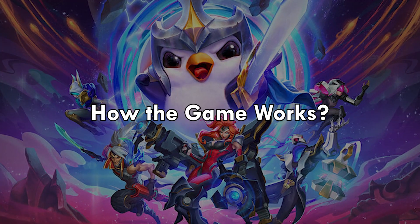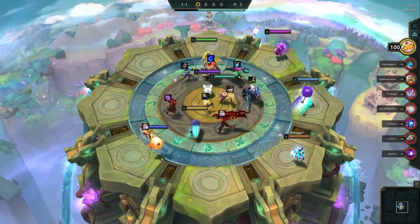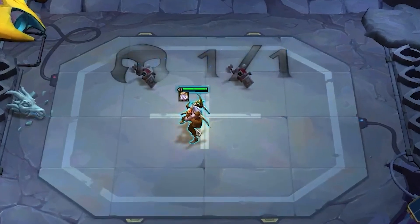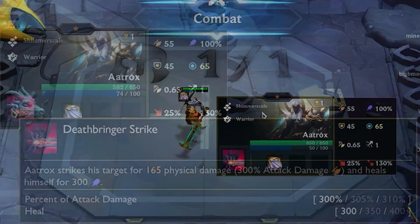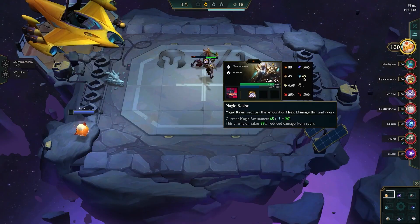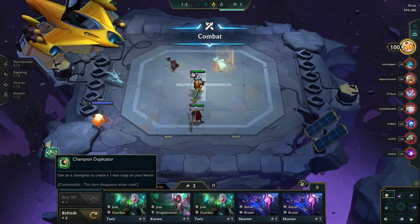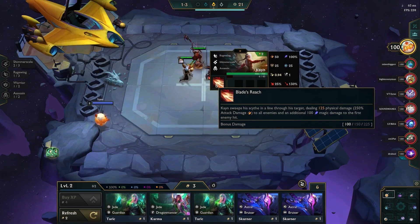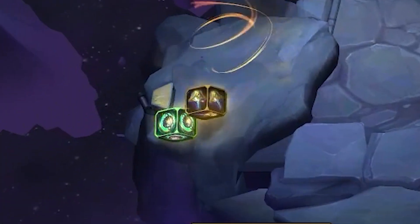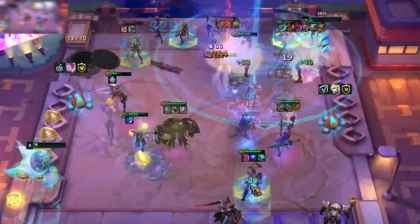How the Game Works. In TFT, you'll assemble a team of champions from the League of Legends universe and strategically place them on the game board to take on other players. Each champion has their own unique abilities and stats, and you'll need to think carefully about how to use them to your advantage. As you play, you'll earn in-game currency that you can use to upgrade your champions and make your team even stronger. You'll also need to pay attention to the game board and take advantage of any bonuses or buffs that might be available. The goal is to outsmart your opponents and be the last one standing in an 8-player free-for-all match.